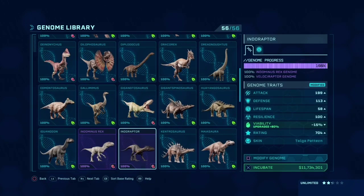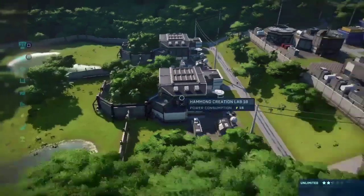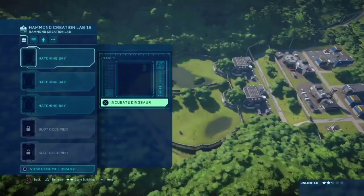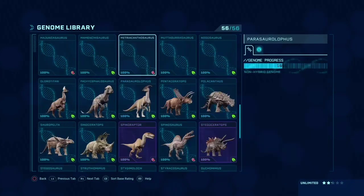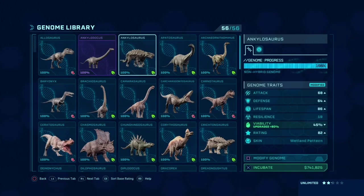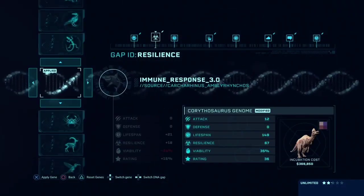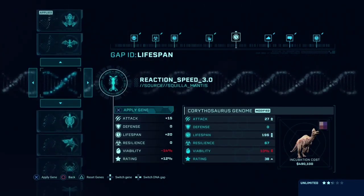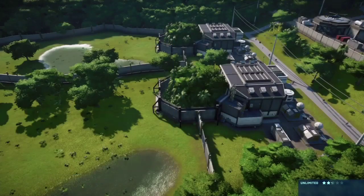There's not a whole lot of armored herbivores left anymore, so we're either going to work with hadrosaurs or sauropods. I don't want to waste a small enclosure on a sauropod, so I think we'll start putting some hadrosaurs in there. Let's go down the list — we'll start with corythosaurus, which I think I already modified the genome for. First I want to increase its lifespan a little bit.